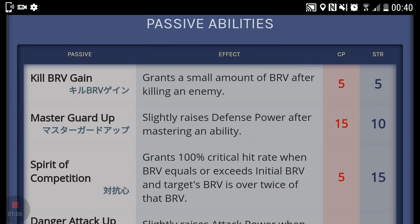Next is Spirit of Competition at level 15, which grants ultimate critical hits when your brave is equal to or exceeds the initial brave and your target's brave is over twice that brave. This one is not a fan of — the situation is quite hard to replicate. You don't want to be in a position where your enemy has a lot of brave because that means they're going to HP attack. As the game shifts on, it becomes more about taking less HP damage, so this one is quite gimmicky.